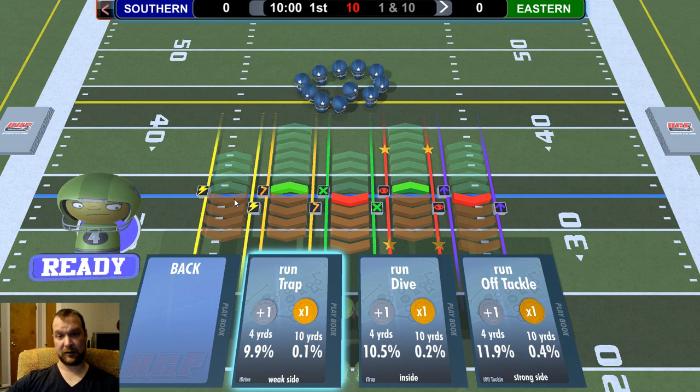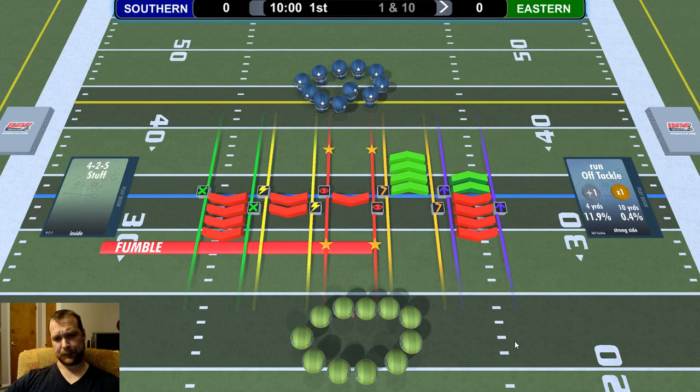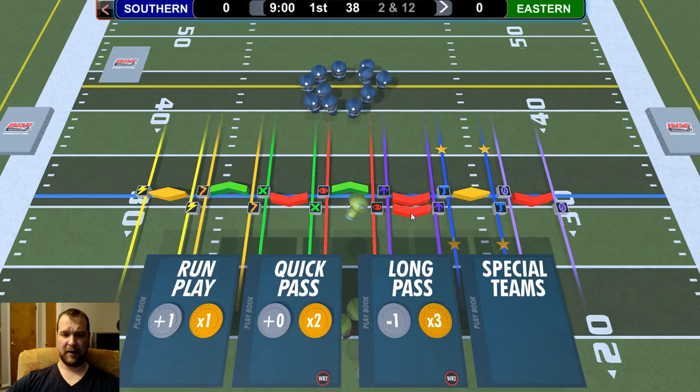First down, we're going to start with an off-tackle run — something pretty traditional. He's doing a run defense, which right off the bat gives him an advantage. So he's pushing me back on first down, not unusual. When you move the ball in the direction you want to go, you gain momentum for that drive. He's doing one push momentum for the drive.